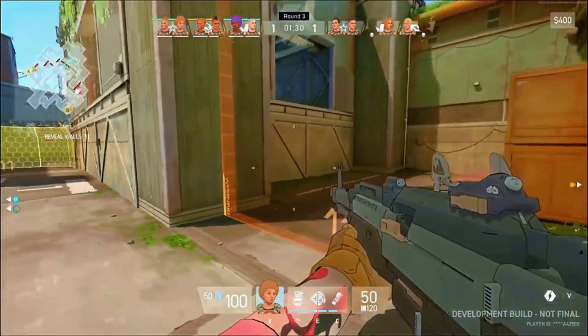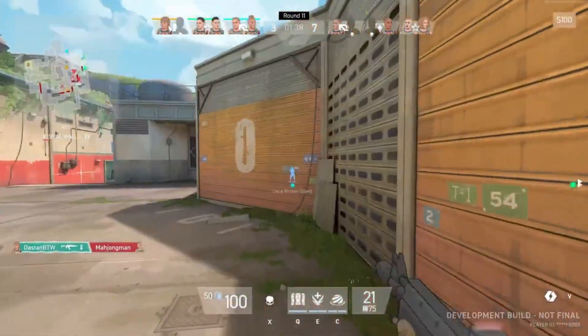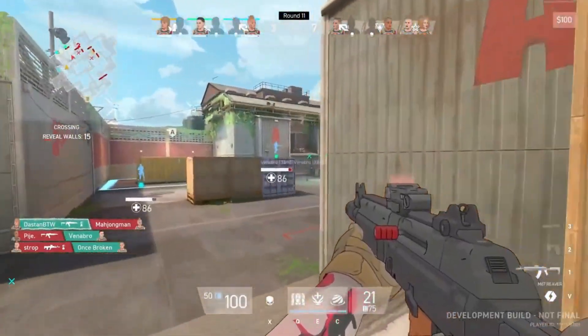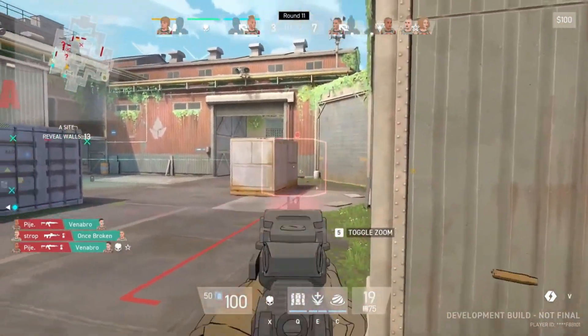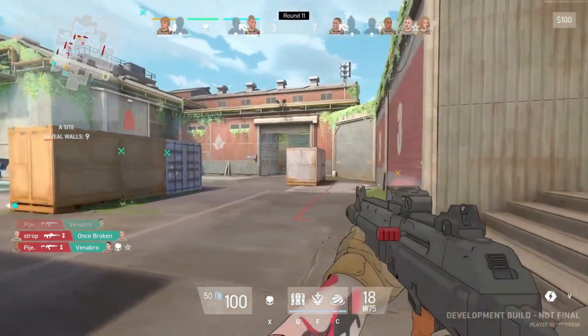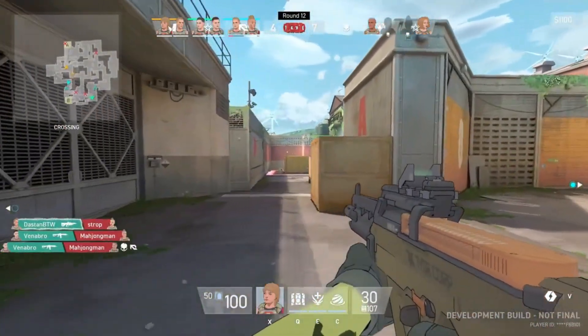The duality system, while innovative, isn't without its challenges. Controlling two bodies simultaneously can be difficult, especially when facing skilled opponents. The Spectre's movement, being visible, requires careful timing and positioning to avoid getting caught by enemies. This can add a layer of frustration, especially when the Spectre's movement is compromised.